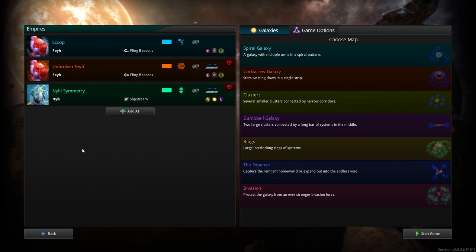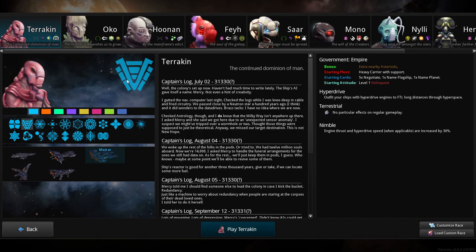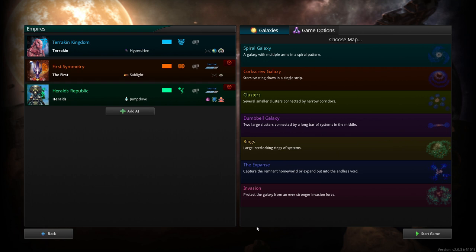I did some testing using fling beacons apparently. Let's back up and go to a new game. I'm just going to play as the Terracan so you get an idea of what the game is like. We are nimble so we have extra speed, no extra bonuses for our planets. We're using FTL hyperdrives, and we start with a carrier and a bunch of cards. Let's get going.